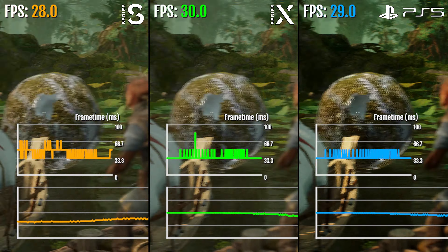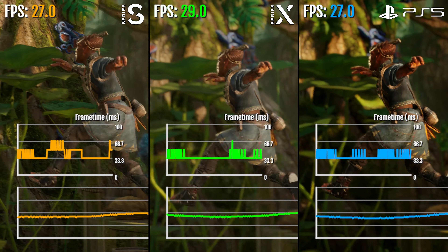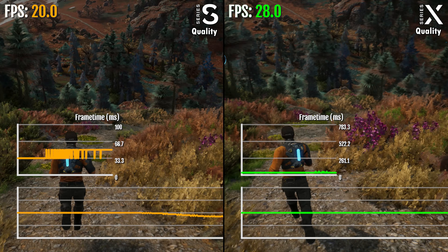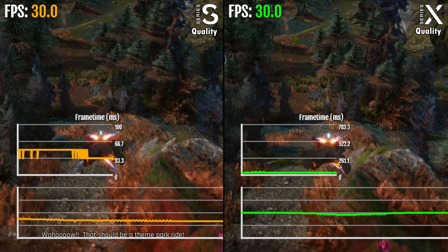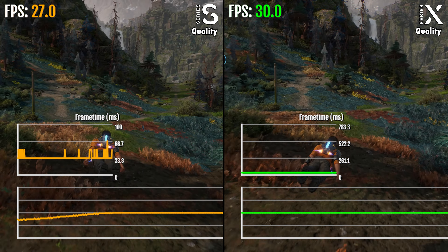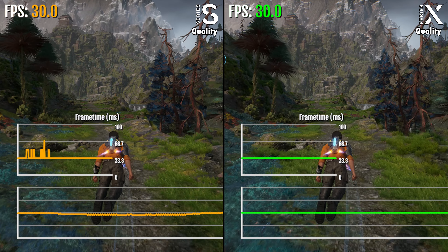However, there is no 60 FPS mode on the Series S. Regardless of the option you choose in the menu — quality or performance — the Series S is locked to 30 FPS. In fact, the resolution and the graphics look identical on both modes regardless of what you choose. Zooming in four times here, the game looks the same regardless of the mode.